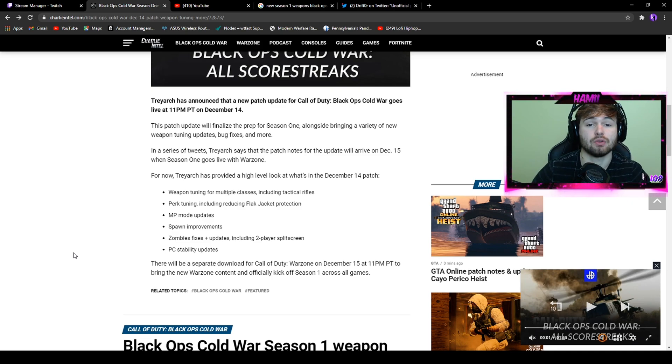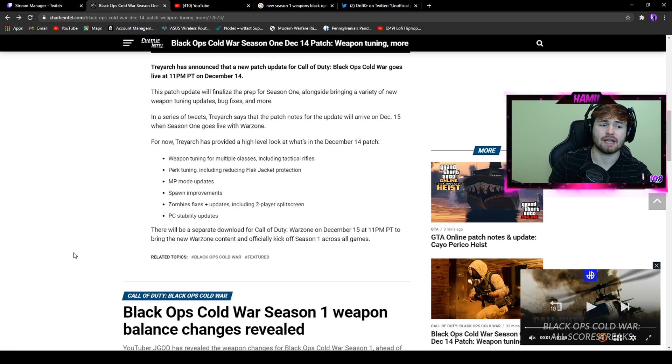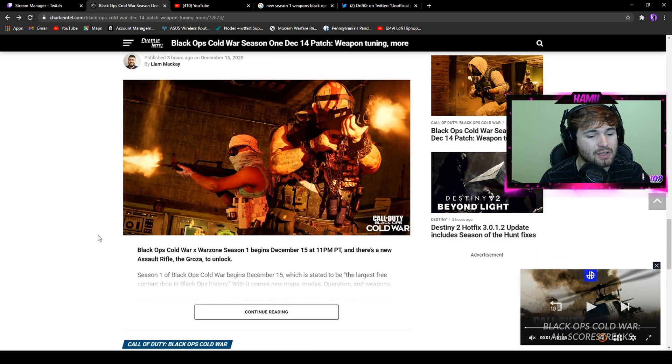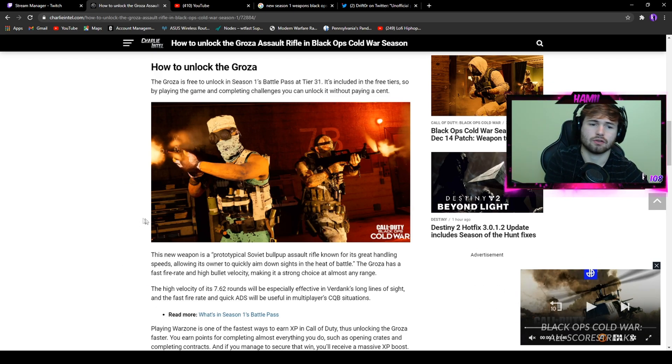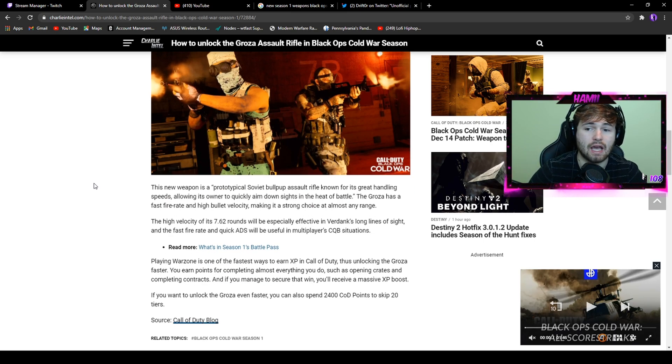They're going to add a separate download for Warzone on the 15th, tomorrow, to bring all the new Warzone stuff and officially kick off Season 1. They're also dropping a new assault rifle for Season 1 — the Mac-10 is free to unlock in the Season 1 battle pass at Tier 31. It's technically free, but let's be honest — you're not going to hit Tier 31 without paying for the battle pass unless you play for an entire month straight, because without the tier bonus from the season pass you just don't level up your season levels at all.